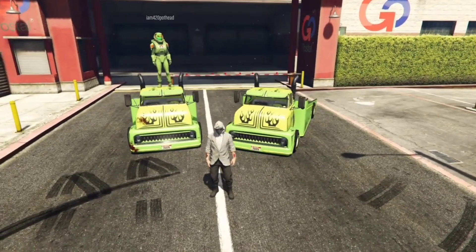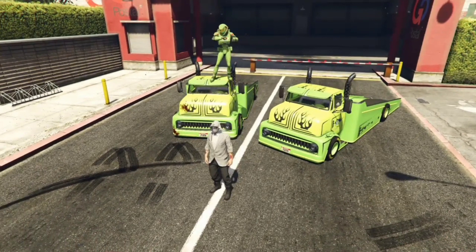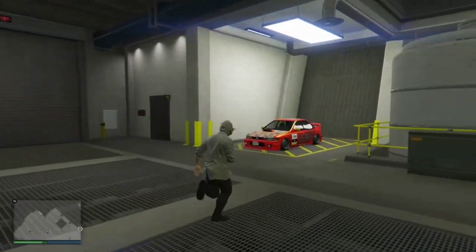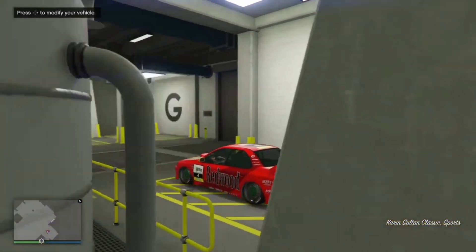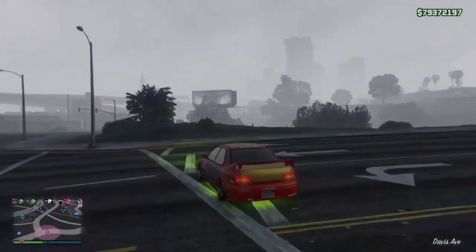Hey what's up bros, NZG here. Welcome back to another GTA 5 Online video. In this video I will be showing you how to get glitched out to receive a car from your friend. What you want to do is come down to your arena and drive a car out of the arena, out of the workshop, or any level of the arena — just drive a car out.